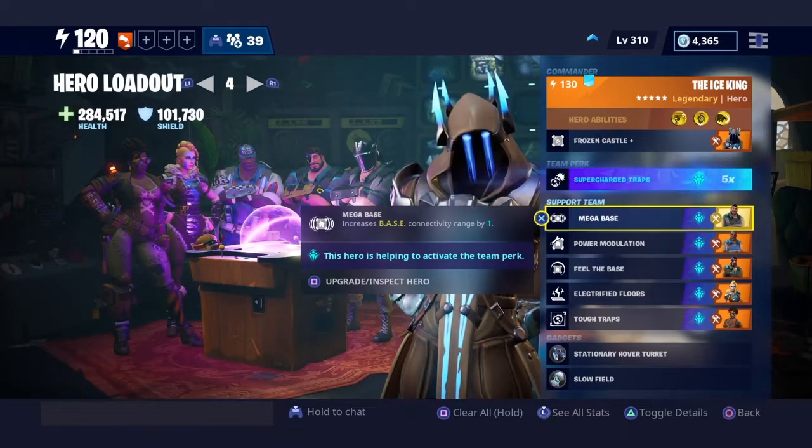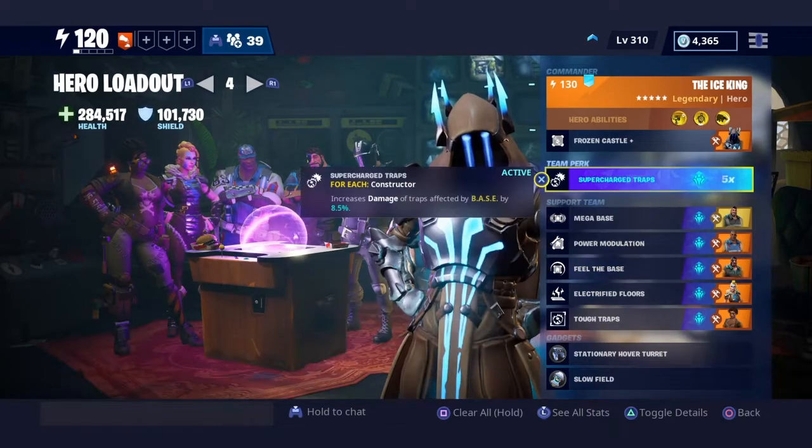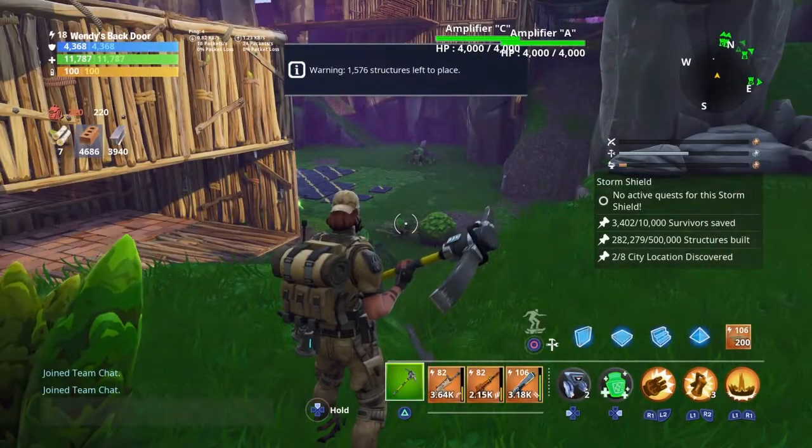I'm using my trap tunnel build with: frozen castle, mega base, power modulation, feel the base, electrified floors, tough traps, and supercharged traps just for the extra trap damage.